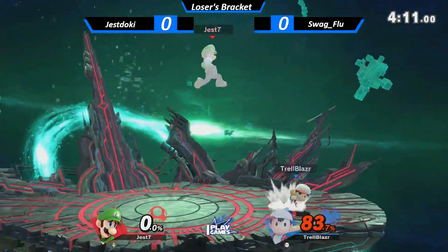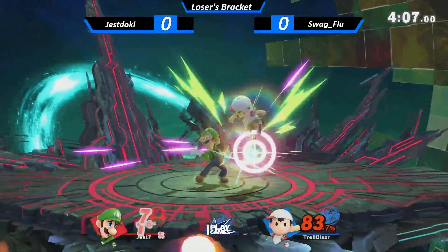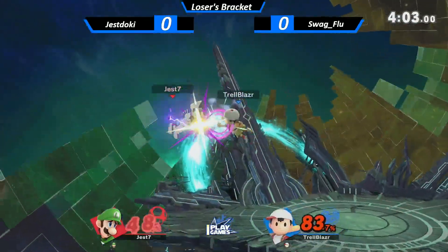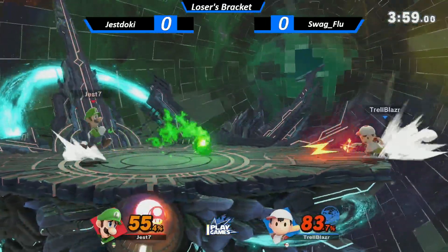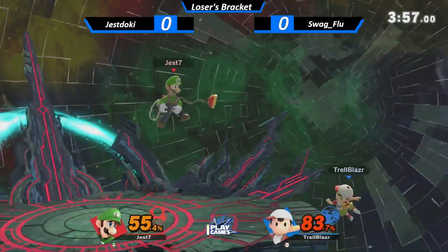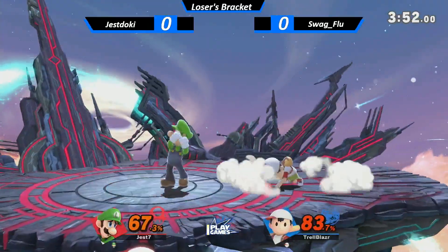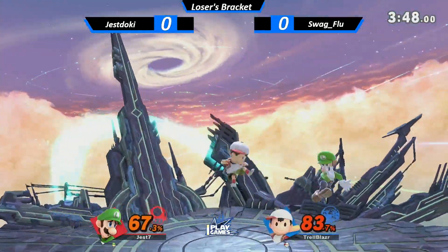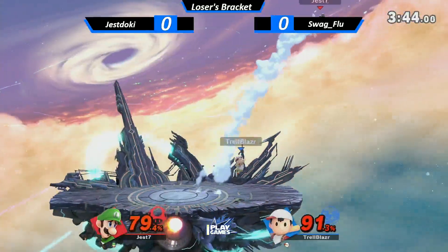We're kind of seeing Trell make his way back in this one. He's at 83%, so he is at kill percent for Luigi. But I think if he uses the right moves, like he's doing now — you don't want to risk it, use it to really kind of escape instead of missing and being completely vulnerable. That's a fine pick, because even then, if Jest gets confused by him just dropping it, he might try to attack and get hit by it anyways.